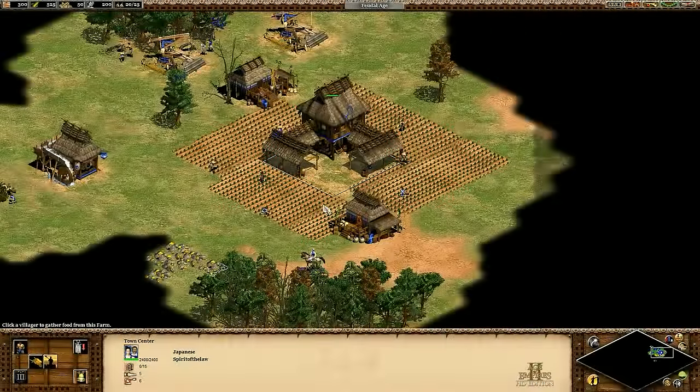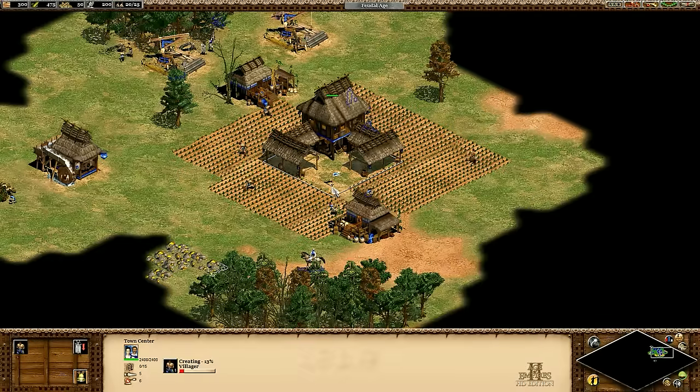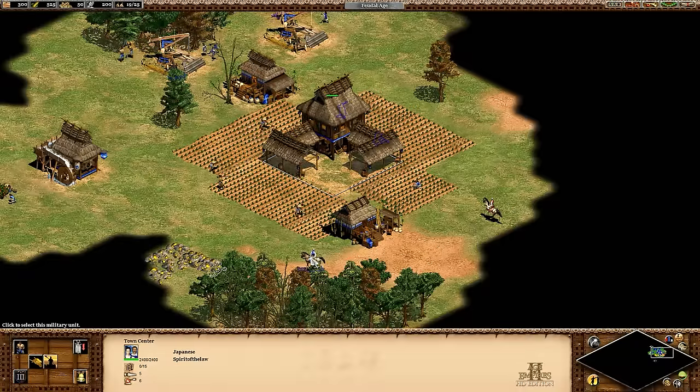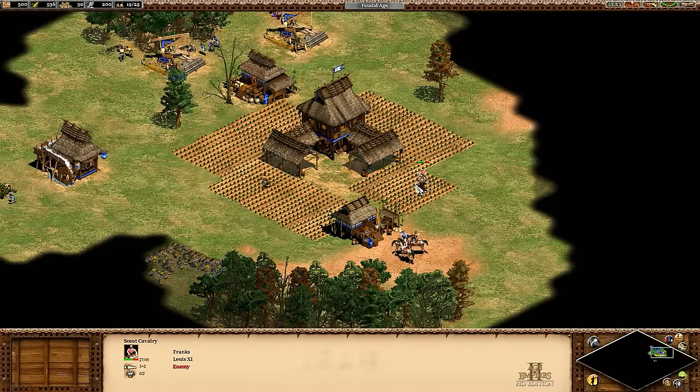Hey guys, Spirit of the Law here. Tell me if you've heard this one before. You're starting to make farms as you run out of sheep and berries, and for the first eight farms, it's easy to fit them around your town center — maybe just the first seven if you didn't plan it very well. They're super close to drop off the food, and they're very safe if you're attacked. So far, so good.